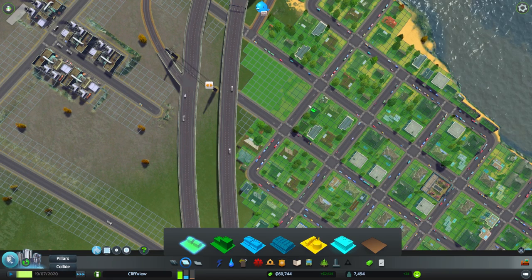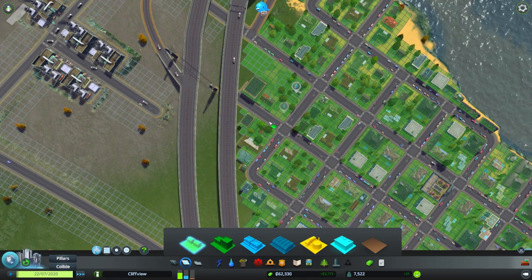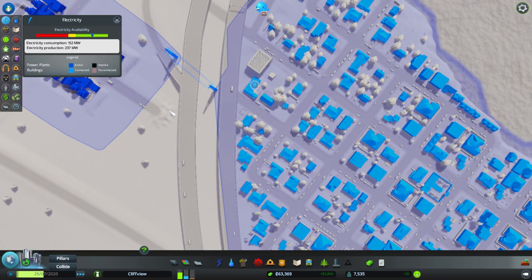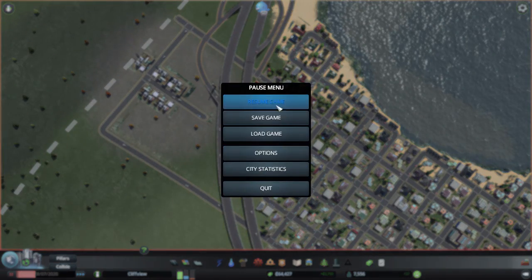I'll zone that, and this — that gets the power connection back. Let's actually take a look at the power. That's good. I'm good for my power generation for now. Over here, I think I have enough to build that roundabout thing now — wow, I do.